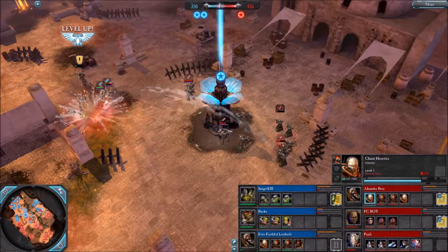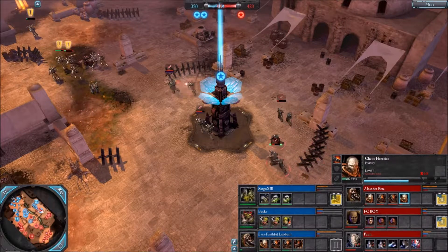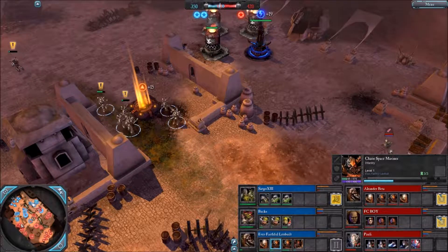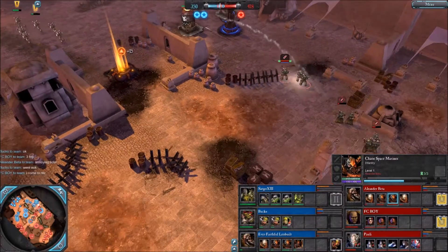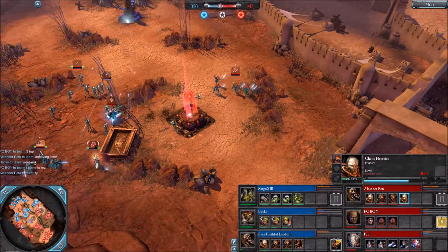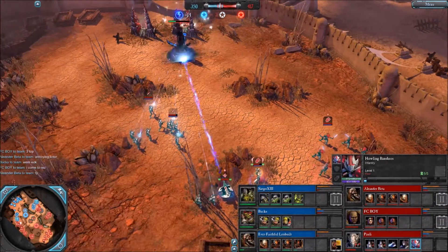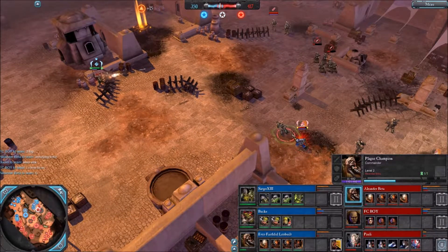I've seen Leo here. This is why I usually go for grenade launchers against another Chaos — they are very good to give you the upper hand in a firefight. Of course, grenades don't care about your cover, like a sniper rifle, and they can also dislodge you from cover.